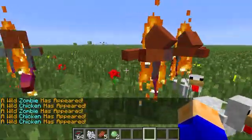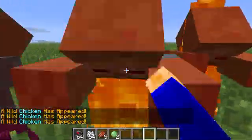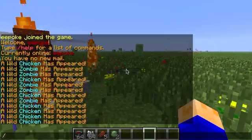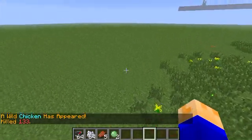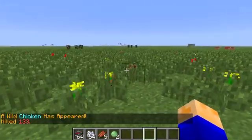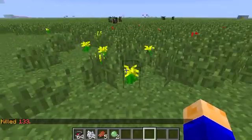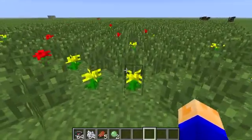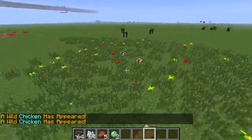Their heads are a little bit glitchy when they start out. But once you punch them and they're actually headed towards you, then it's different. So that's what that is. All you need is tall grass, and whenever somebody's walking through the tall grass, there is a chance that a wild mob will appear.